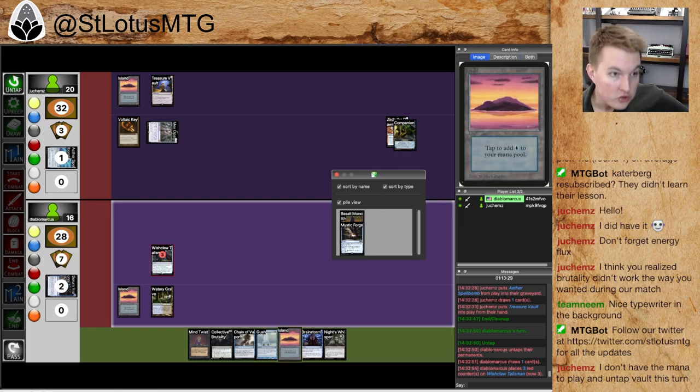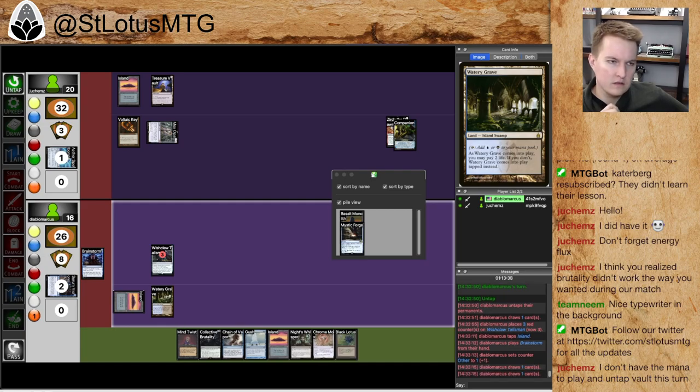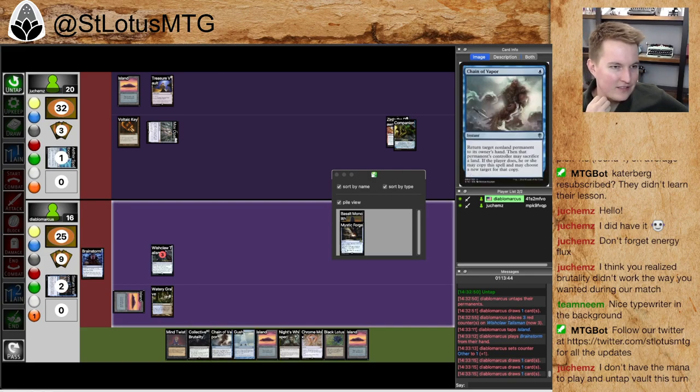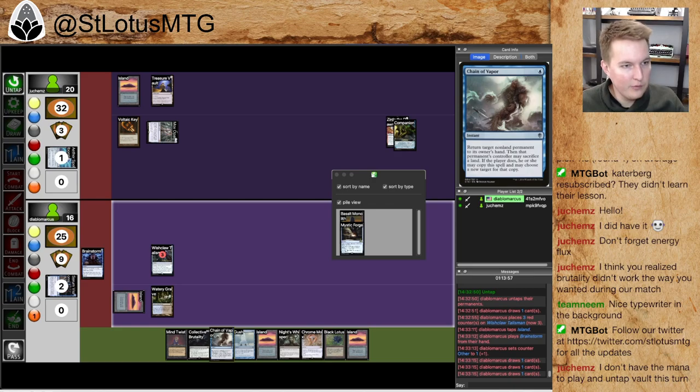Untapping with the Wishclaw Talisman should be enough to be able to slam the Energy Flux — but we'll see. Apparently I see a better option. I don't have enough mana to do that. Never not lucky, I guess — drawing the Black Lotus. That solves the problems. Because obviously Wishclaw Talisman costs one to activate, which means I could go find the Energy Flux, but I wouldn't have had enough mana previously to use it this turn as well. But drawing the Chrome Mox and Black Lotus solves that problem in a couple ways.